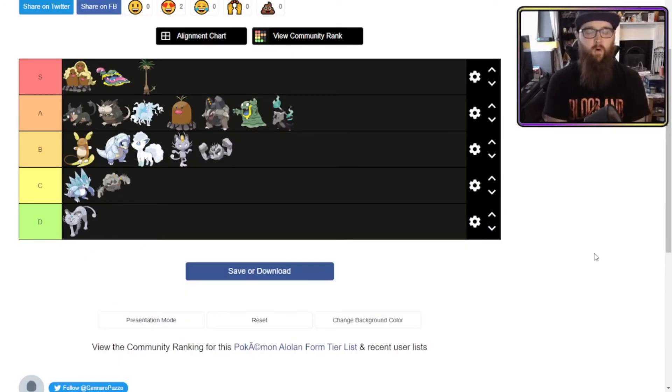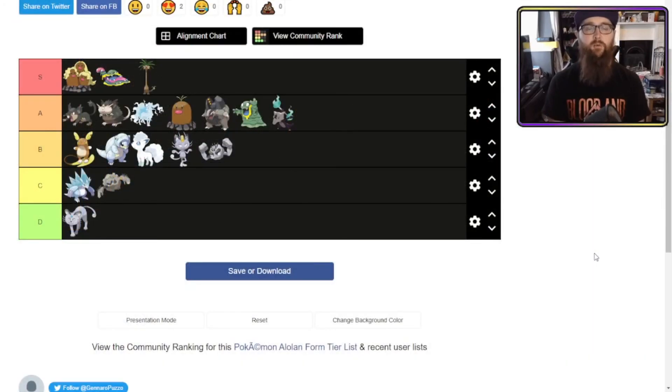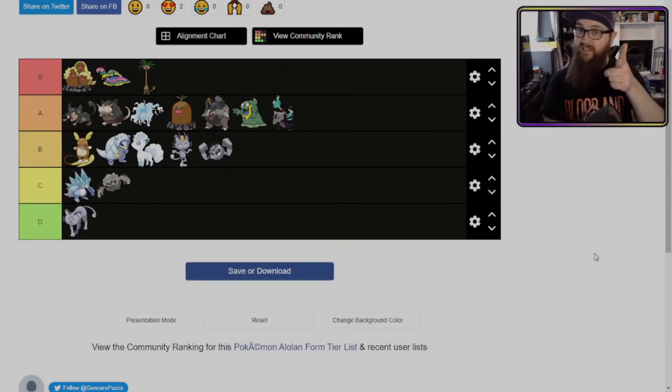So there we have it — Who Wore It Best for Alolan Pokemon. Persian is down in D. Sandslash and Graveler are in C. Raichu, Sandshrew, Vulpix, Meowth, and Geodude make B tier. A tier is Rattata, Raticate, Ninetales, Diglett, Golem, Grimer, and Marowak. And S tier is Dugtrio, Muk, and Exeggutor. If you agree or disagree with this list, please let me know in the comments or on social media. All my links are in the description below. Give me a like, give me a sub, all that good stuff, and I'll see you in the next one. See ya!